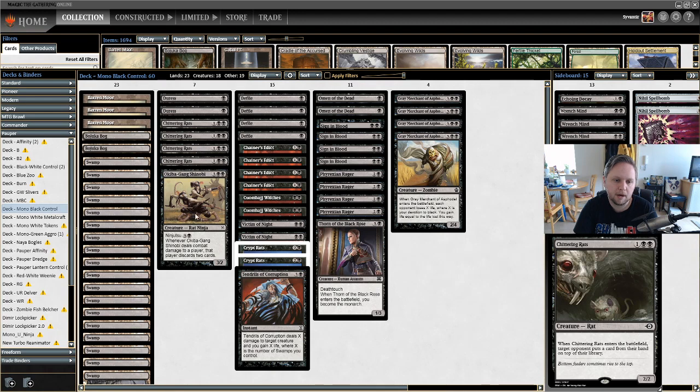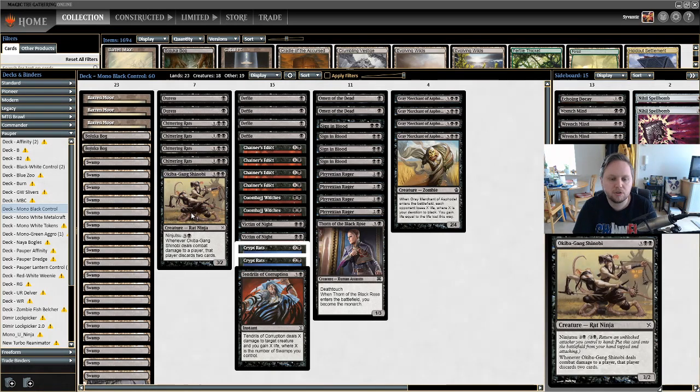That next card is Okiba Gang Shinobi. It doesn't always see main deck play — sometimes it's in the sideboard or not there at all — but right now there are a lot of decks where card advantage is key. Okiba Gang Shinobi is a five mana 3/2, which seems terrible, but it has Ninjutsu for three and a black. You return an unblocked attacking creature to your hand, put this onto the battlefield tapped and attacking, and when it deals combat damage they discard two cards. It works well because all our other creatures have enter-the-battlefield effects — you return them to hand and replay them.